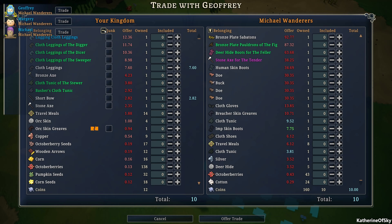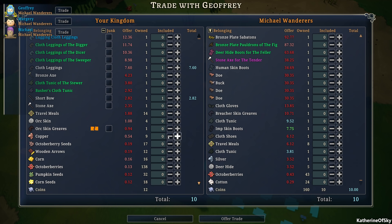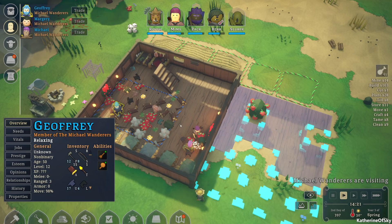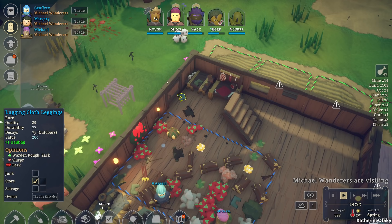We have orc skin greaves. I'm just going to trade them actually — we can get 24 cotton. Sure, okay, cool. It's always nice to get extra food or extra cotton to make more stuff.